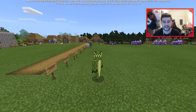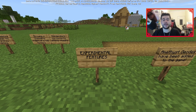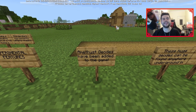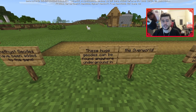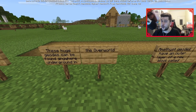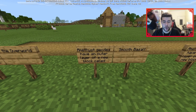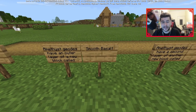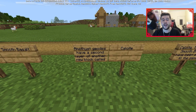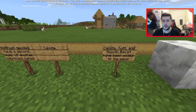Experimental features: amethyst geodes have been added to the game. These huge geodes can be found anywhere underground in the overworld. Amethyst geodes have an outer layer of a new block called smooth basalt, and a second layer of another new block called calcite.